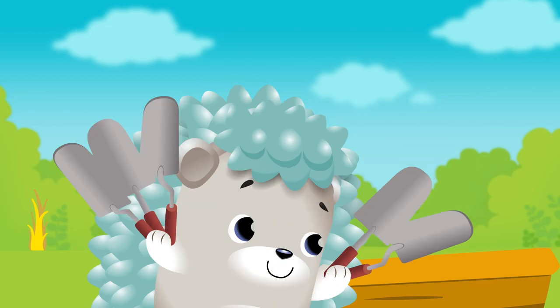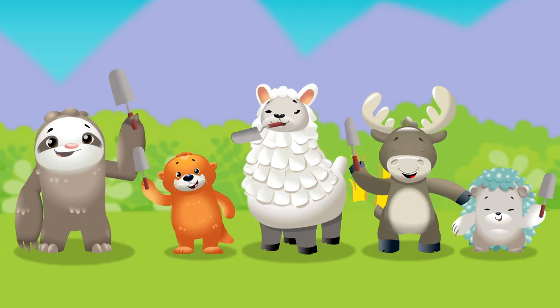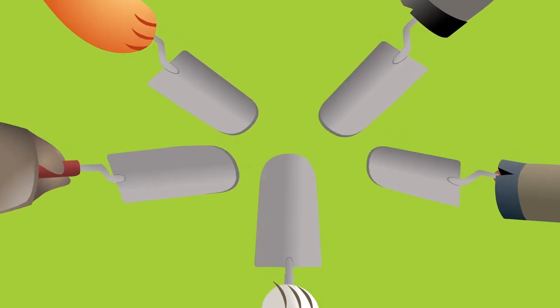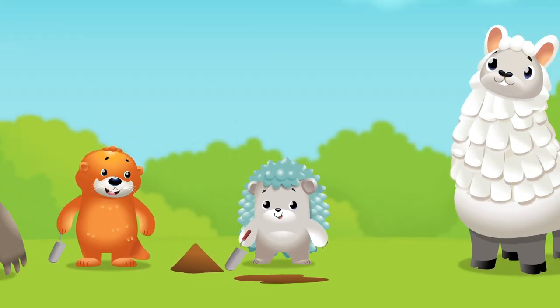Planting seeds in the garden, growing flowers one by one, all together. Planting seeds: one, two, three, four, five. Firstly, let's dig five holes, then let's plant the seeds.